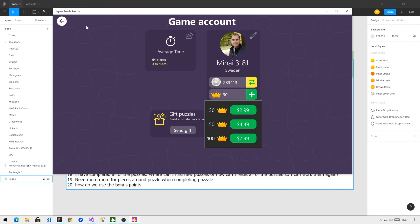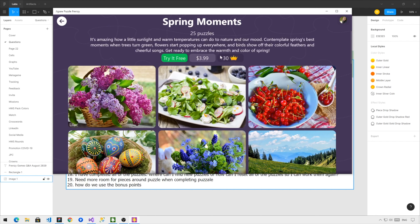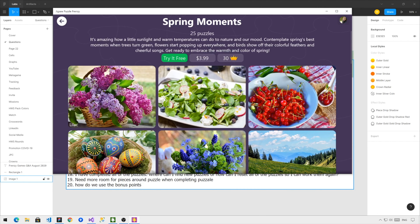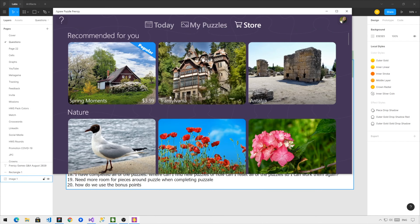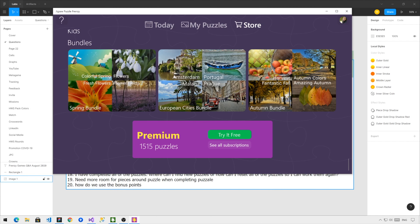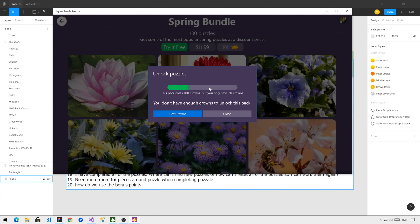How many you should buy depends on how many crowns you have and what you want to do with them. I can see that I already have 30 crowns, so I don't really need to buy any new ones. However, if I'd like to buy a more expensive pack or a bundle — if I go to one of the bundles, I can see the price is 100 crowns. I cannot purchase it because I don't have enough crowns, so I would have to go and purchase more.